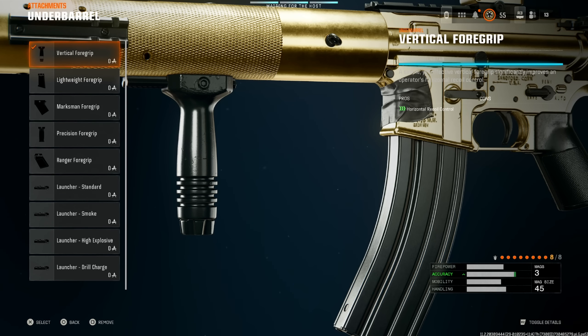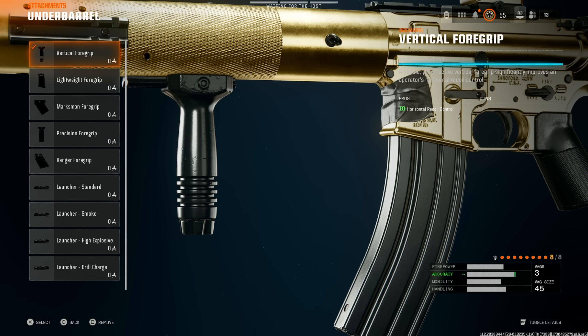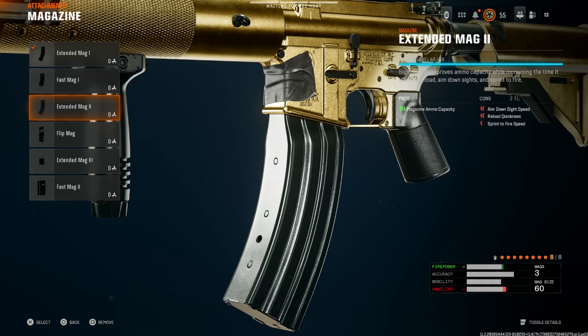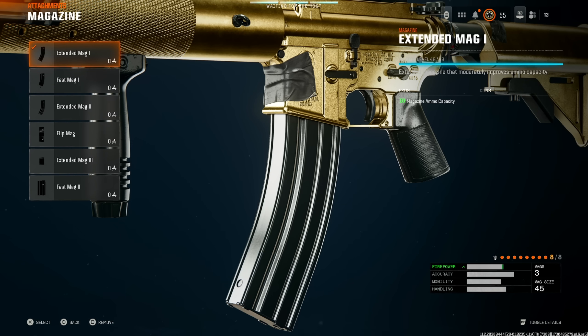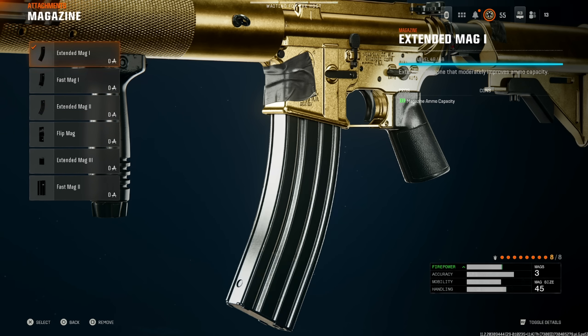Next, the vertical foregrip — honestly the best choice. I really do like the precision and ranger grips, but the vertical foregrip has so much better benefit overall. For magazine, go with extended mag one. Extended mag two gives 15 more bullets but you lose sprint-to-fire speed and aim-down-sight speed, so extended mag one is considerably better since there are no cons.